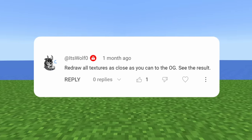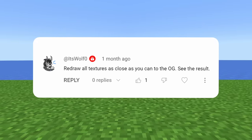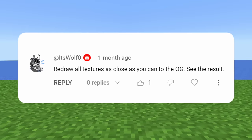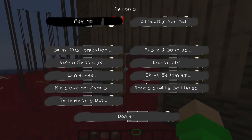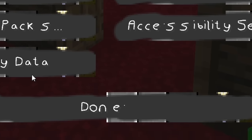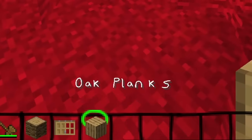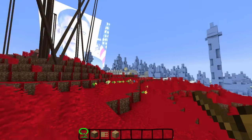Redraw all textures as close as you can to the original. We're gonna take this idea and use it for the text, because I actually kind of want to be able to read the game. I've redrawn over some of the text and some of the widgets so we can actually see what's going on. Planks, wooden axe — we can actually see things.